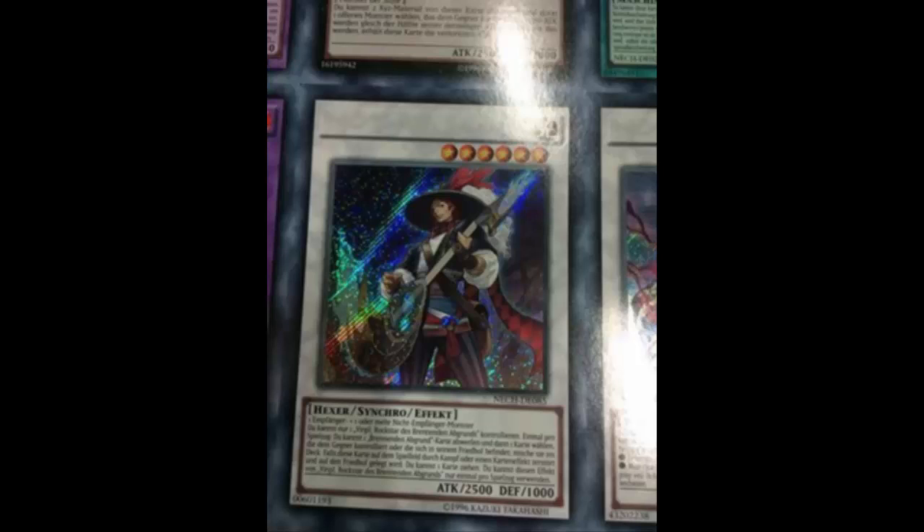I've heard people talking about Dark Resonator — his attack can't be destroyed by battle once per turn — summon something and then synchro into Virgil. But I just don't know. I'm not really into Burning Abyss, so more power to them if they figure it out. I'm just thinking about how you pull this off consistently enough to make Virgil good.